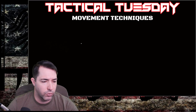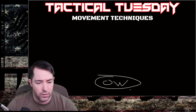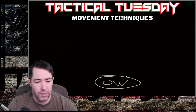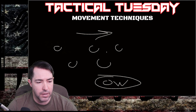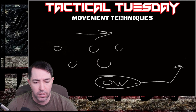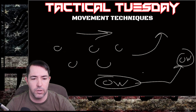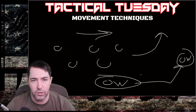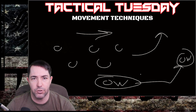In bounding overwatch, the overwatch element moves out in front and sets up at designated points. As the main element travels, the overwatch bounds up to a position to provide coverage, then bounds again to the next overwatch position so the element can continue its path. They continually move to the next spot forward of the unit to ensure maximum security and that maximum attention is placed on their overwatch capabilities.